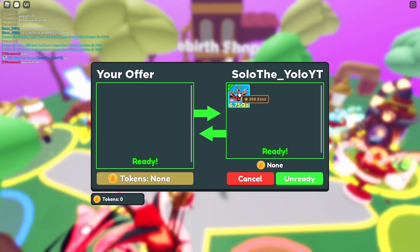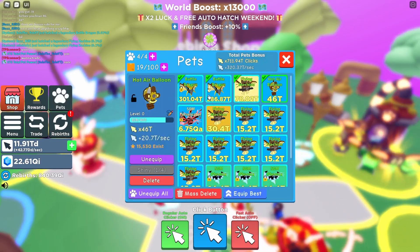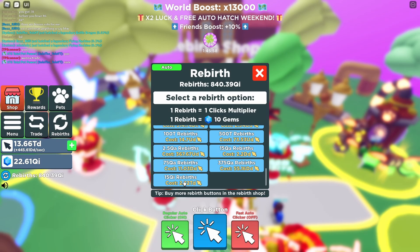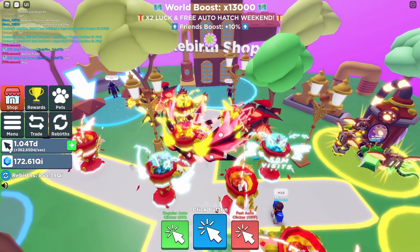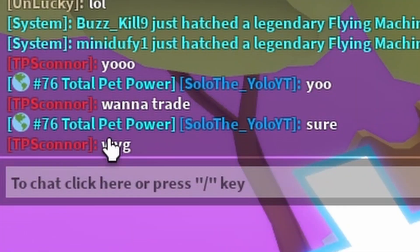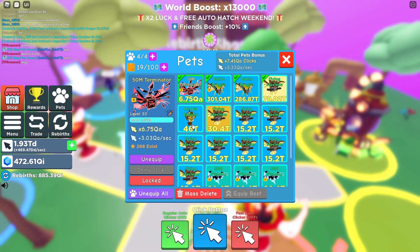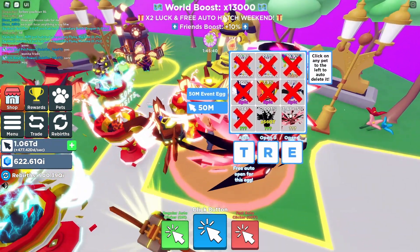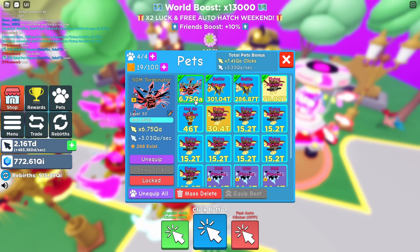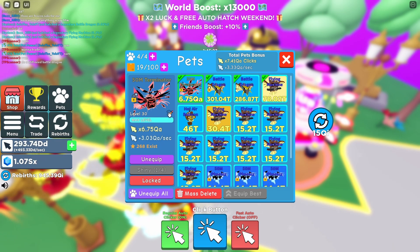Solo is giving me a 2.78 Qa pet — what?! Let's see how much this helps. If I auto-rebirth with this guy, how fast can I rebirth? Pretty dang fast! Solo is actually a leaderboard player — ranked 76 on total pet power. Obviously he's probably not going to let me keep this, but this pet — there are only 268 of them in existence. It's from this egg right here, 3.48 times ten to the negative fifth percent. That is insane.